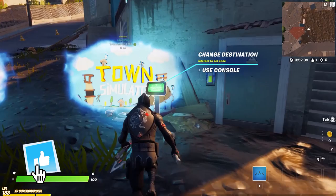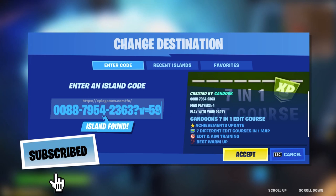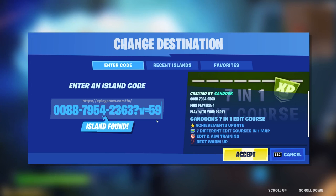In this video, we're going to be showing you guys a brand new creative XP method. First things first, go ahead and interact with this portal right here and type in the following code: 0088-7954-2363, with V equals 59. Make sure that you enter in this part right here or you will not get as much XP.